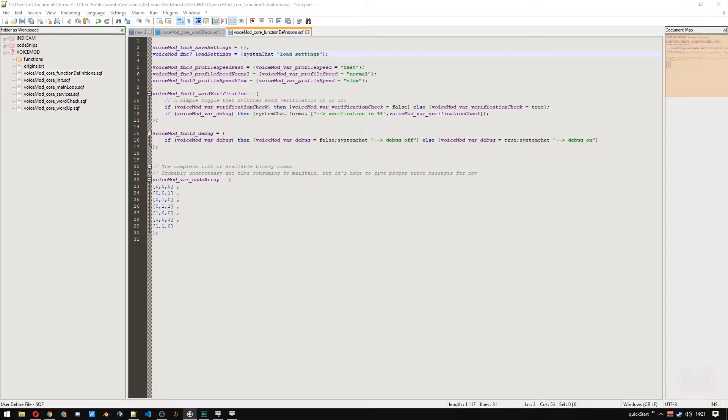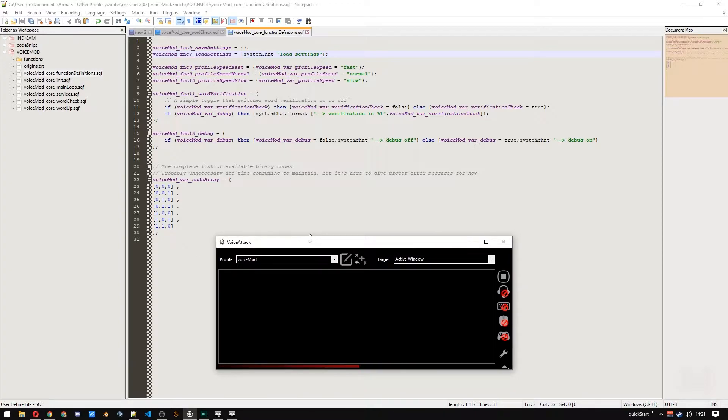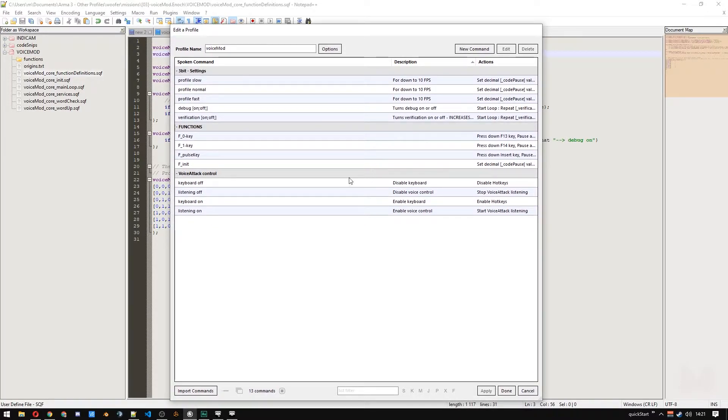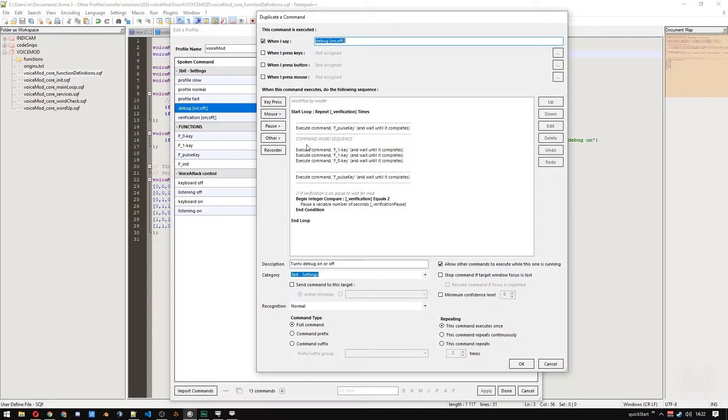Now, to go into VoiceAttack and make a command that can send 0, 0, 1 to Arma and make our new script get executed. Looking in here, we'll find stuff that I've already created. Anyone that has looked into Speakeasy will recognize the setup here. Let's duplicate one of the existing commands and make it into our new command, which will be loadSettings. And the spoken phrase should be loadSettings. The actual keypresses will be 0, 0, 1. So, going through it, we'll find the pulse key first, and we change the input sequence to 0, 0, 1.